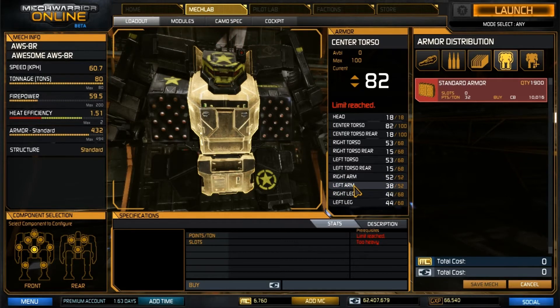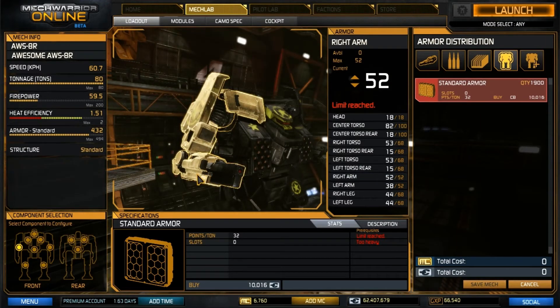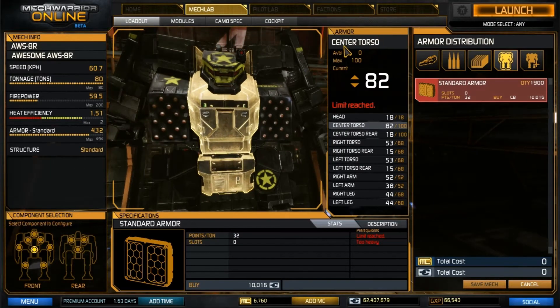The most important thing here is we shave quite a bit of armor off the left arm — we are down to 38 points there, since all it has is a ton of LRM ammo and a couple of double heat sinks. The right arm has a couple of our weapons in it, so we want it to be a primary armored piece, so it's at full armor. The right and left legs also have reduced armor at 44 apiece, but you don't really have to worry about losing your legs too often.